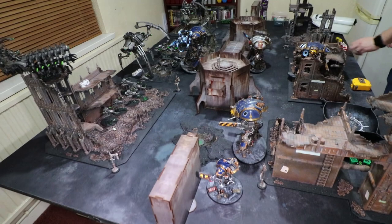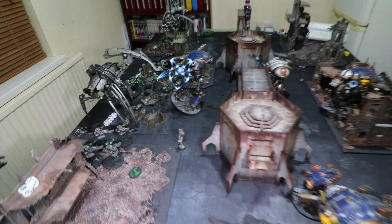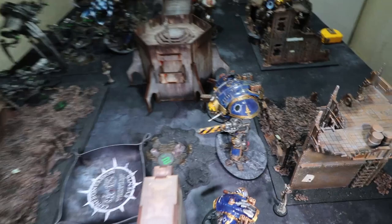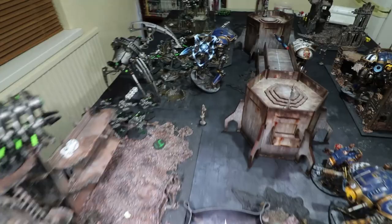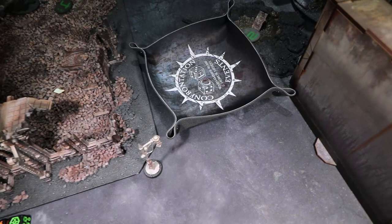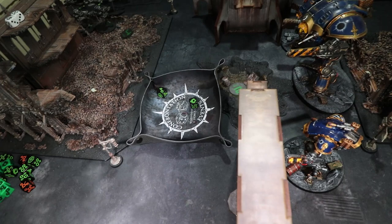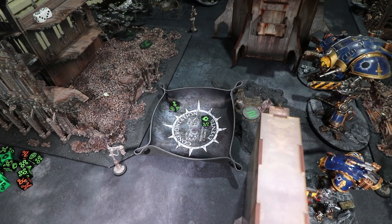Necron turn one: not much movement. The Scarabs fell back from assault, and these guys moved away from the advancing blob of Knights. In the shooting phase, I'm going to shoot the Triarch Stalker into this big guy here. We need 3s — both bullets — strength 9 versus toughness 8. Both miss. That's okay — the Stalker isn't there to kill anything, he just needs to target so everything else gets to reroll 1s. Let's shoot some Doomsday Arcs.